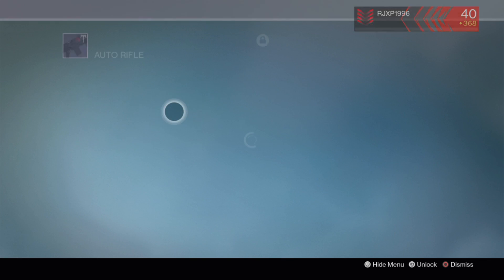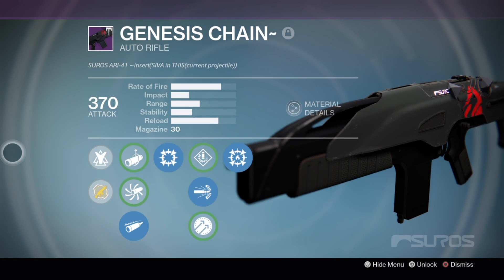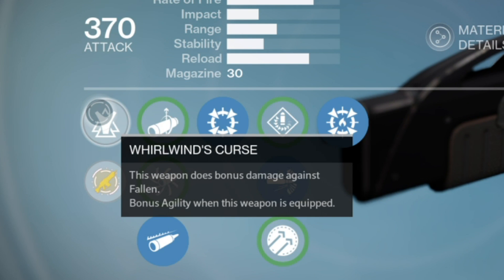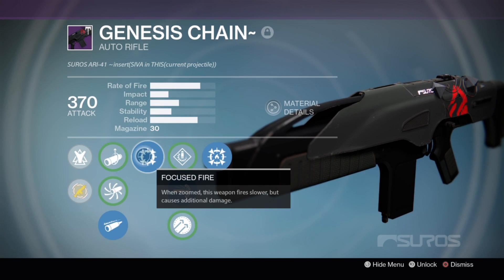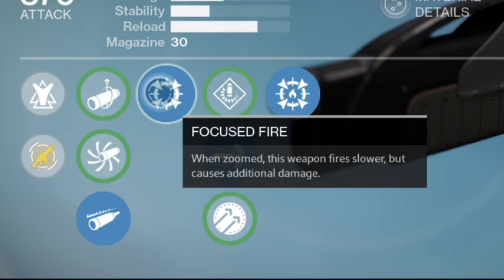I don't know why all these have squiggly marks at the end, but they do. This week, this weapon's roll comes with Rollwind's Curse. This weapon does bonus damage against Fallen, bonus agility when weapon is equipped. That's what all the raid weapons get. Its first perk is Focus Fire — when zoomed, this weapon fires slower but causes additional damage.